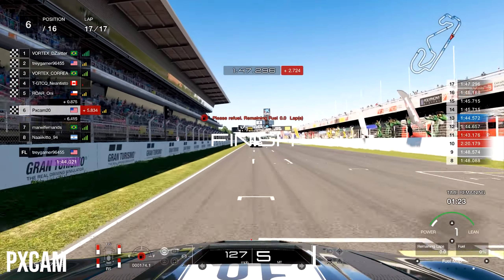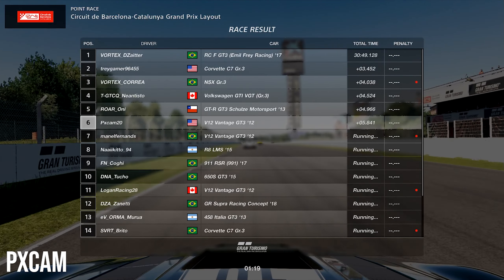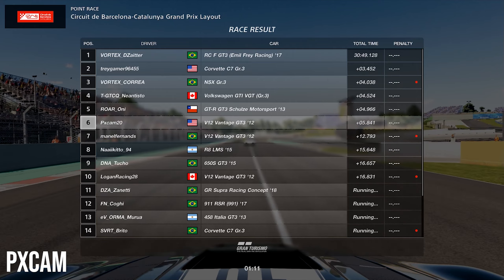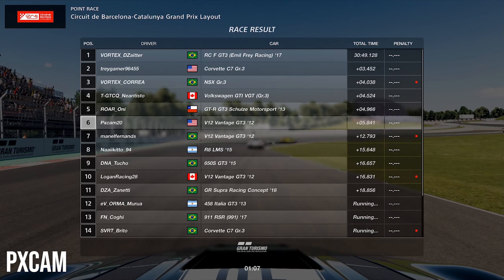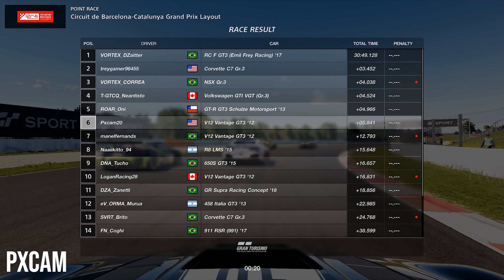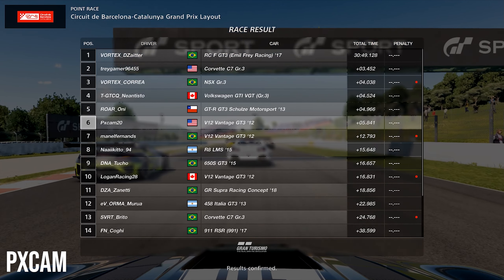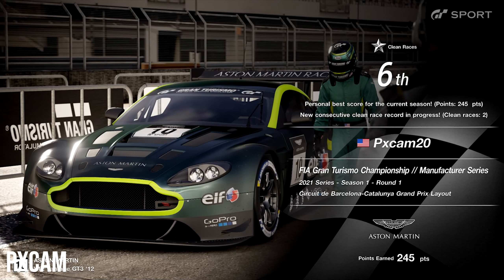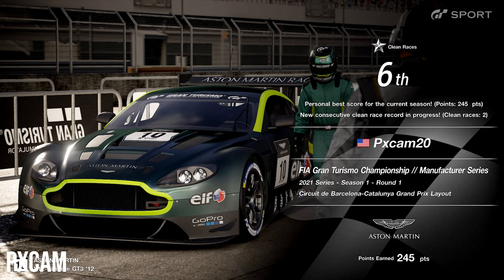We cross the start-finish line and that's a P6 finish for our very first FIA race of the new season. Not too shabby, though we should have finished at least fourth or third - the Aston Martin could have done really well on this track. A combination of focusing too much on fuel and not enough on tire wear in the final stint cost us. Still, only five seconds off the leader - probably the closest I've been in one of these lobbies. We get 245 points, which puts us in about ninth place for Aston Martin in all the Americas - I'll take that.